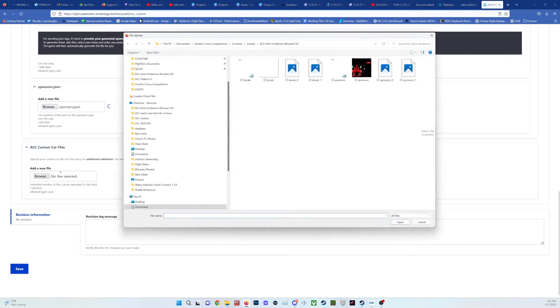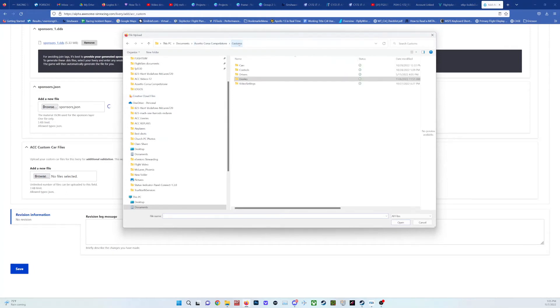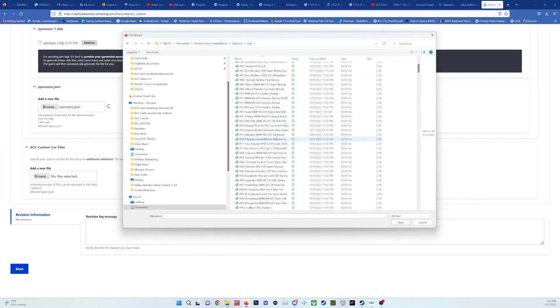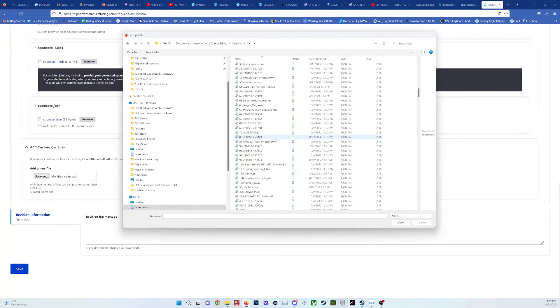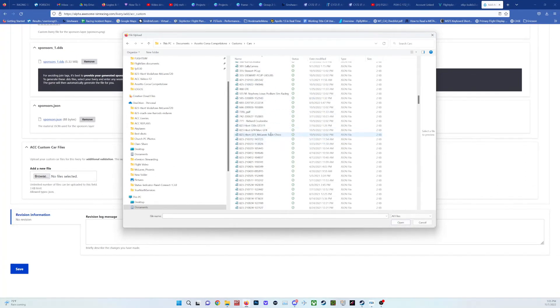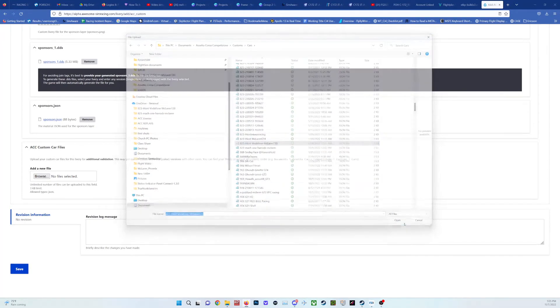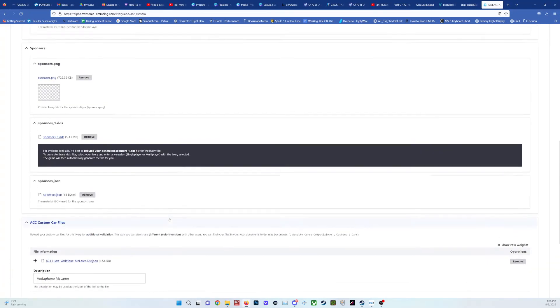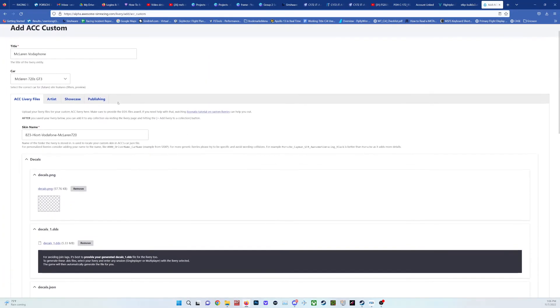Now the actual car file. The folder is customs/cars — go down to 823 Vodafone McLaren and open that. You can also put a description here. It has completed the upload of everything.